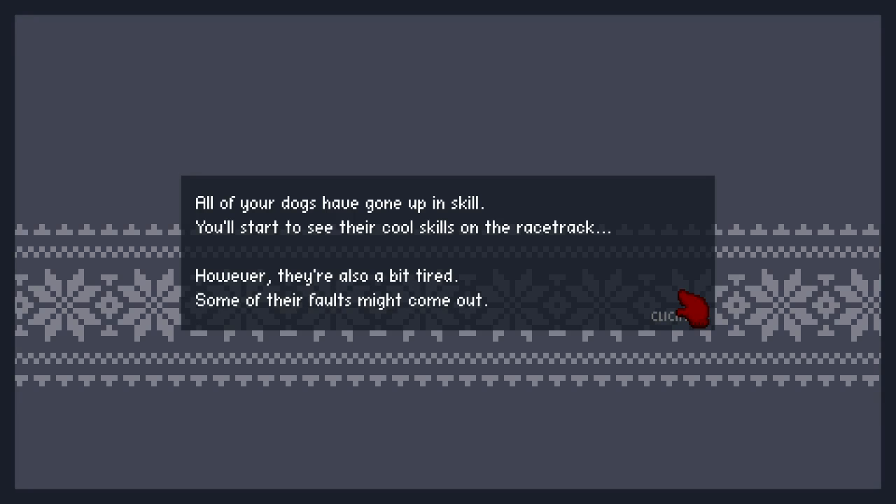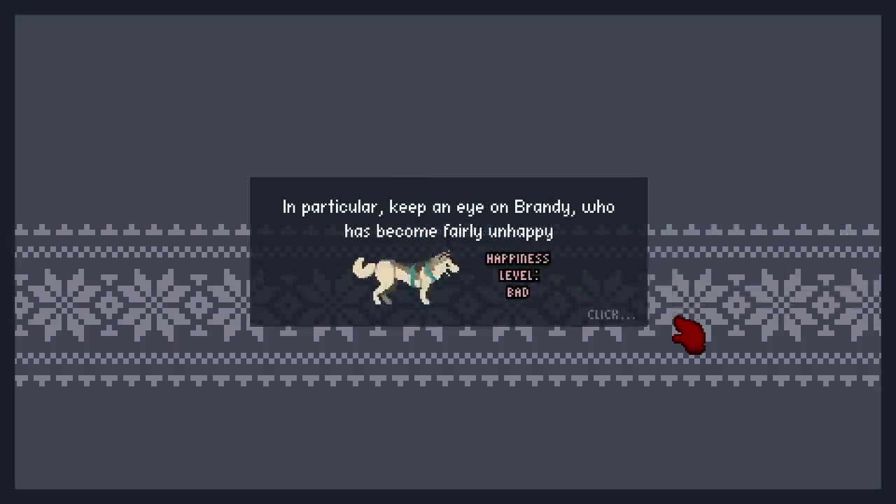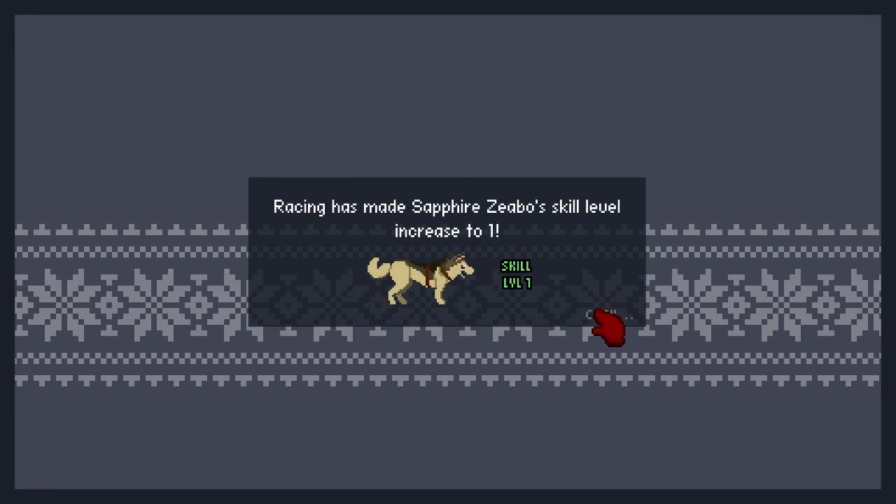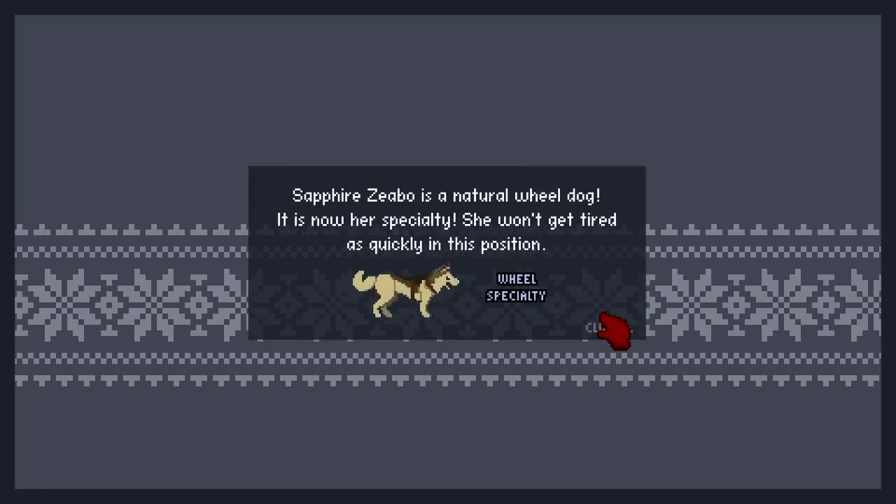They are a bit tired, so some of their flaws might come out. This seems weird - I might go back to normal mode. In particular, keep an eye on Brandy, he has become fairly unhappy. Racing has made Sapphire Zebo's skill level increase to 1. Sapphire Zebo is a natural wheel dog - it is now her speciality and she won't get tired as quickly in this position.